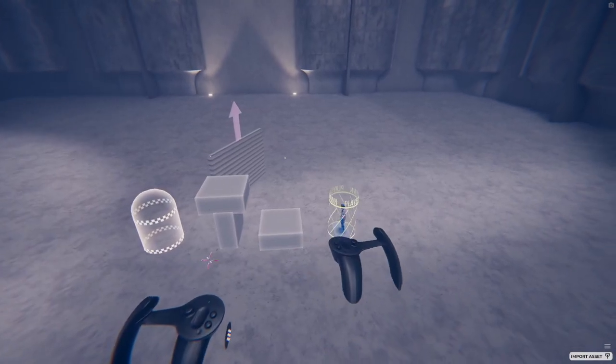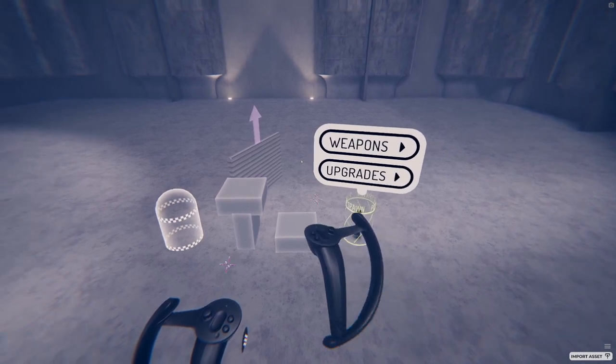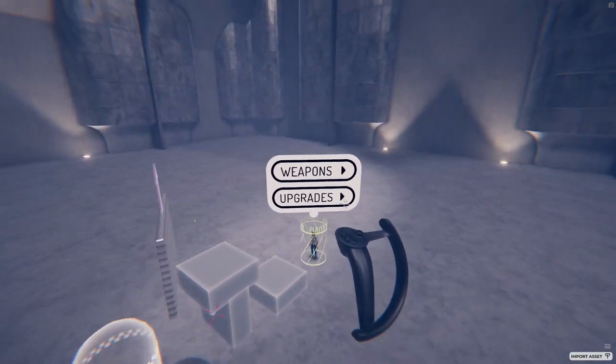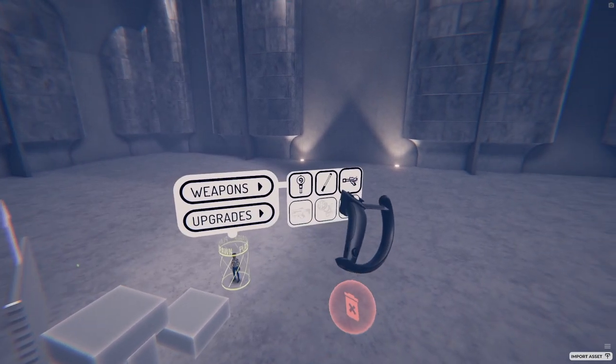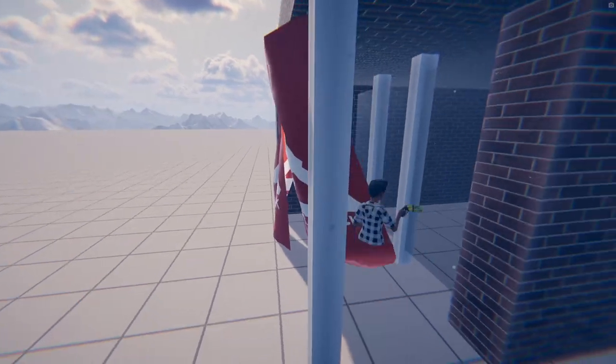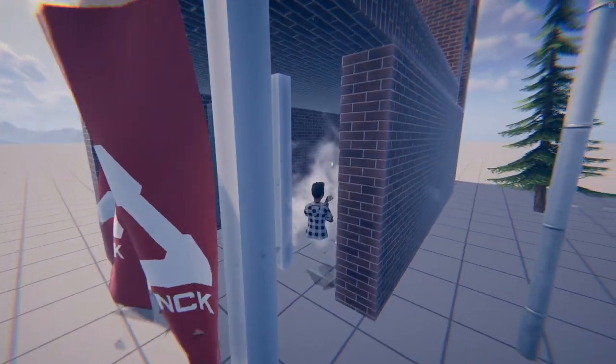Finally, there are two permanent objects in every level: a player spawn and a goal. These can be moved around freely but not deleted. Each has some options — clear conditions on the goal, and starting weapons and upgrades for the player. That's all the basic interactions you'll need to know to master the level editor.